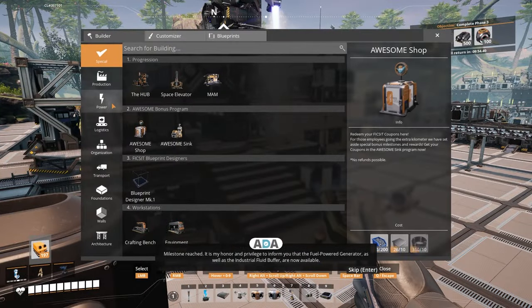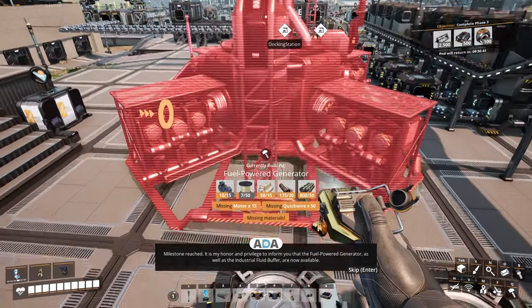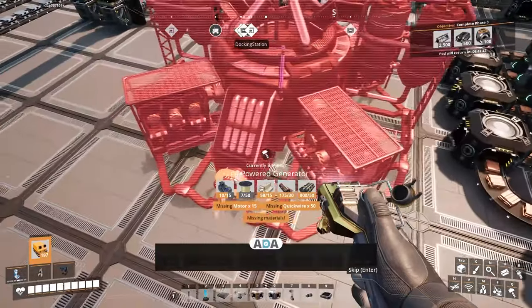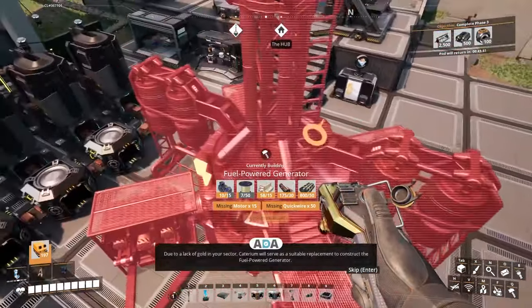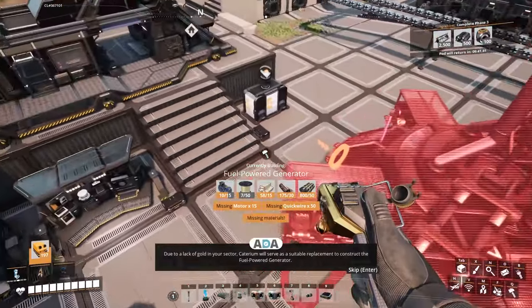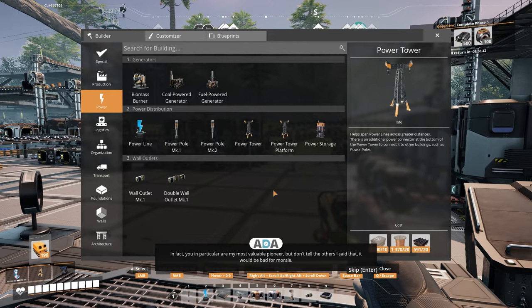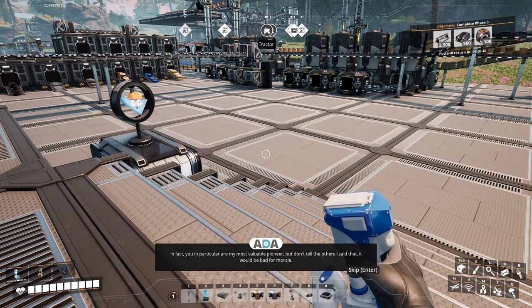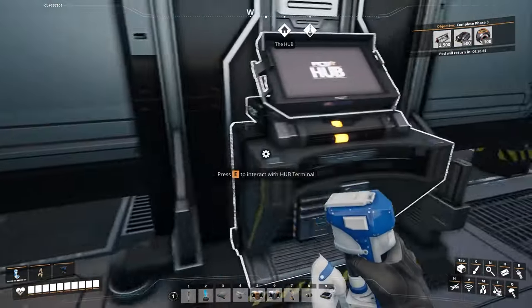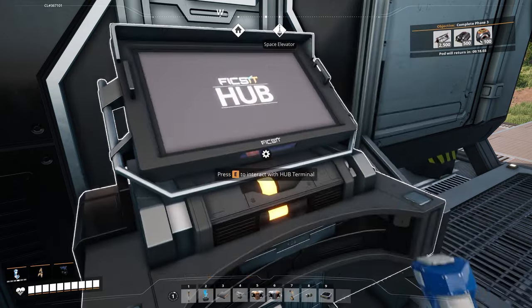Milestone reached! 'It is my honor and privilege to inform you that the fuel power generator as well as the industrial fluid buffer are now available. Due to a lack of gold in your sector, caterium will serve as a suitable replacement to construct the fuel power generator. Your research into this element was valuable — in fact you in particular are my most valuable pioneer, but don't tell the others I said that, it would be bad for morale.' So now I have the fuel power generator and bigger fuel storage.